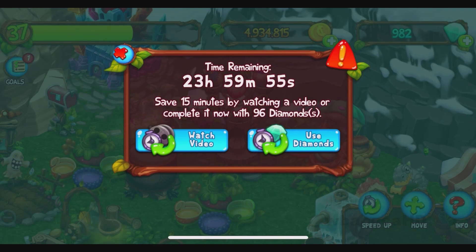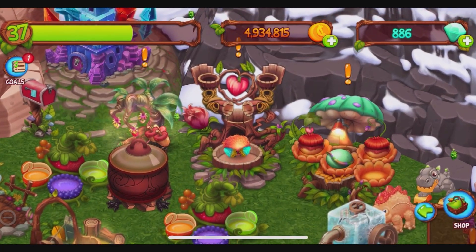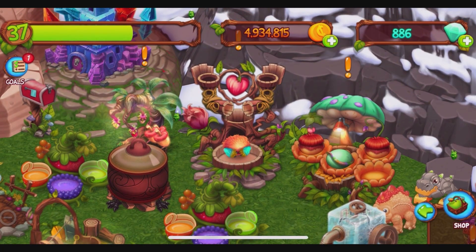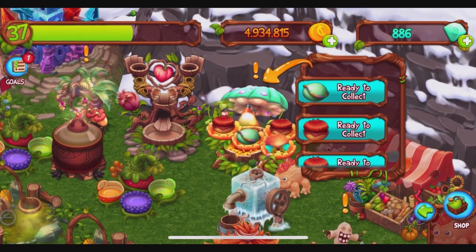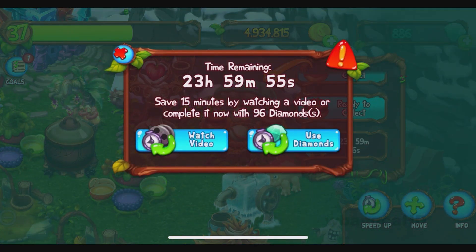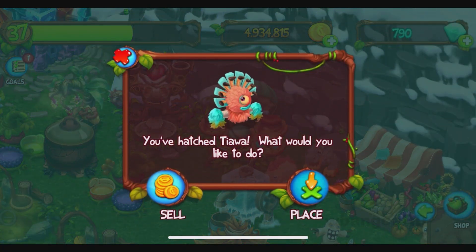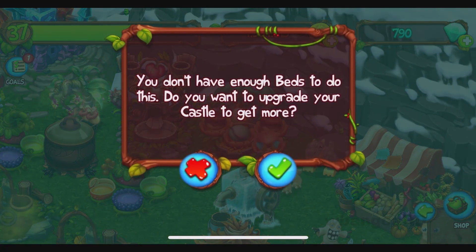What do we have here? 24 hours! I'm not sure if that's a good thing or a bad thing. I think that's a good sign. And that's 96 diamonds. We got it! Alright, so there it is.